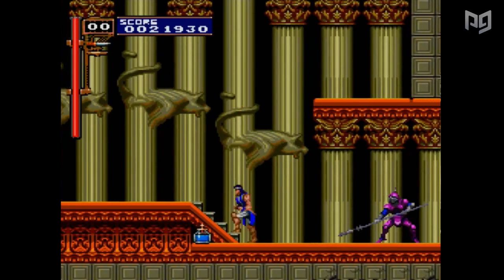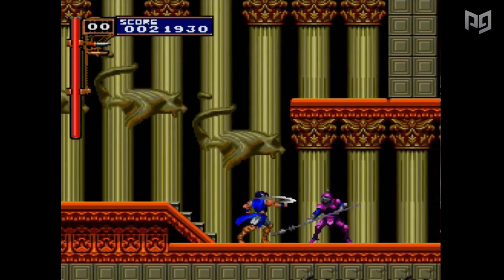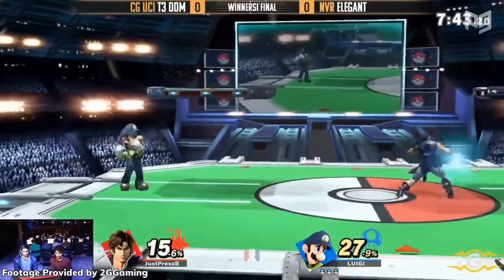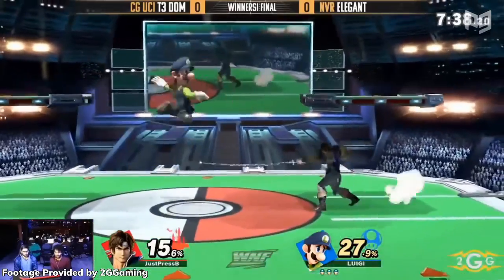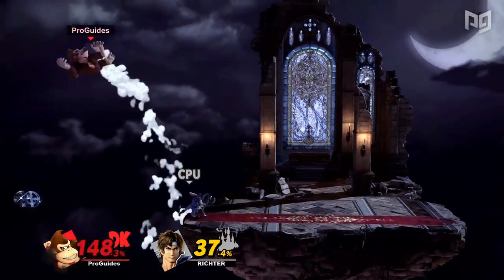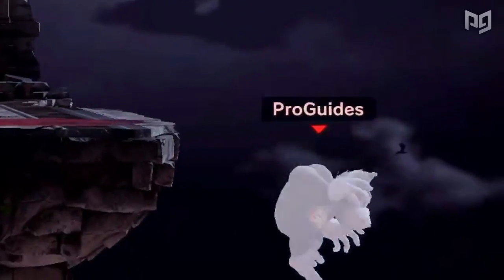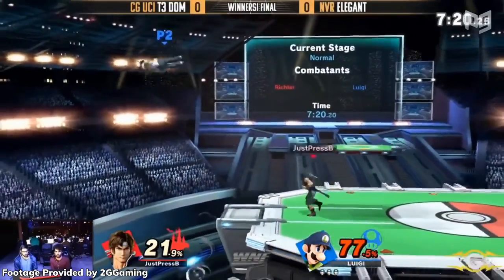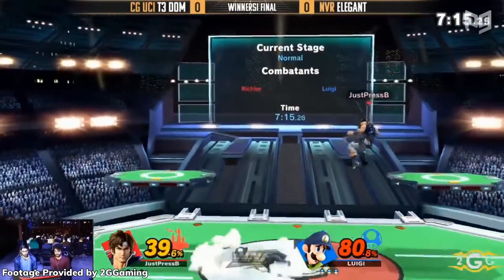In the Castlevania series, Simon and Richter Belmont swing their whips and toss blessed weapons to defeat hordes of evil creatures. But did they ever once consider how that makes those evil creatures feel? Even if you're not an evil creature, you've probably been on the receiving end of a Belmont's treasure trove of keep away tools. The Belmonts have a reputation for being some of the most annoying characters to face in Smash Ultimate, so much that they've led countless players to depart from a game before its conclusion. In this video, we're going to break down every aspect of Belmont's moveset and metagame that steps on players' nerves so often.